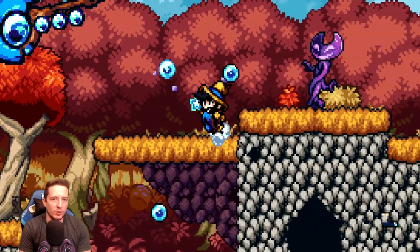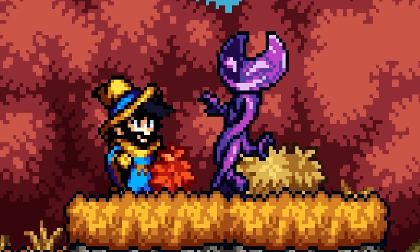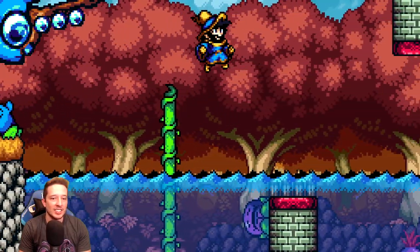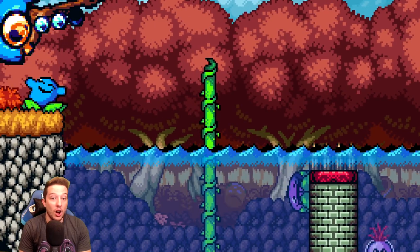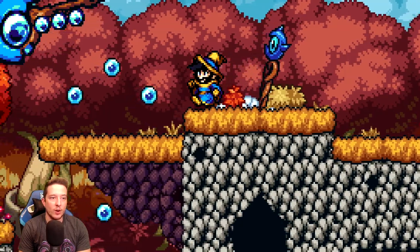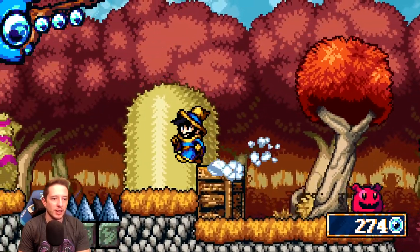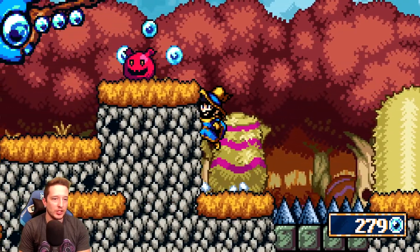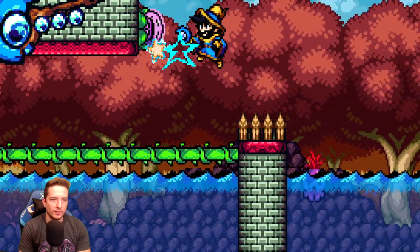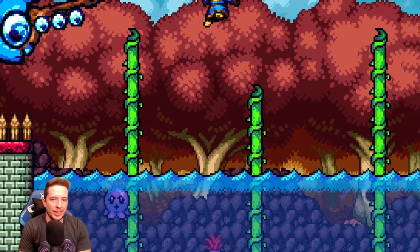We can go up or down — I think we want to go up here. This is a really unique-looking checkpoint, and then when you hit it, it turns into a nice guy. I didn't even see the spikes there — dang it. Thankfully we got a well-placed checkpoint right there. I'm going to go back and get the big gems. All right, now we're cooking — cooking with gas, children!